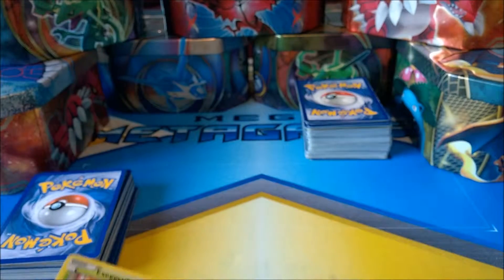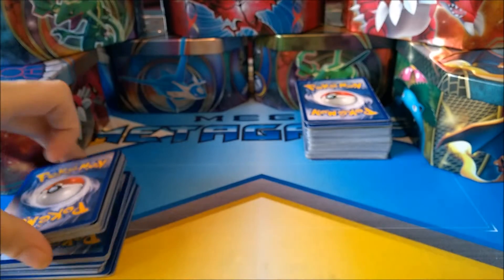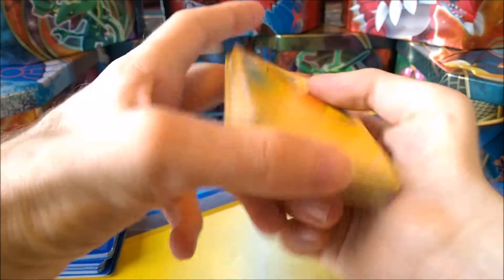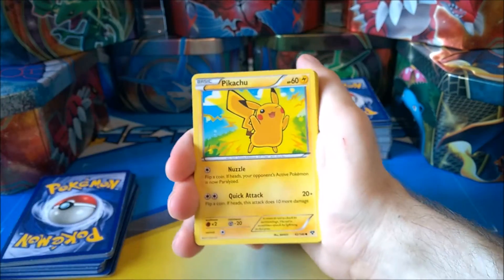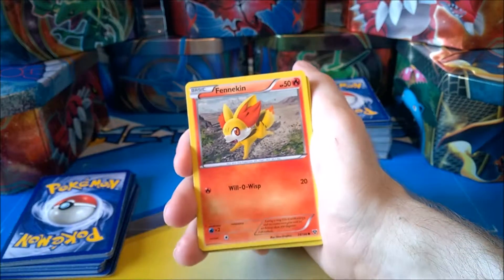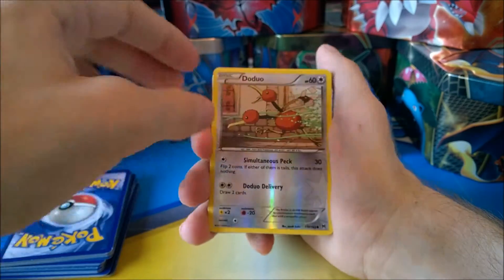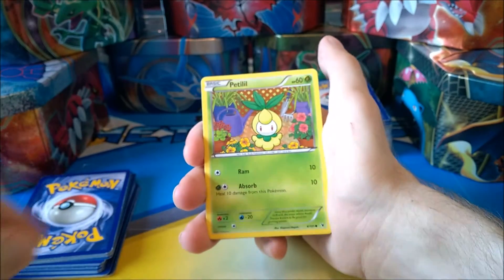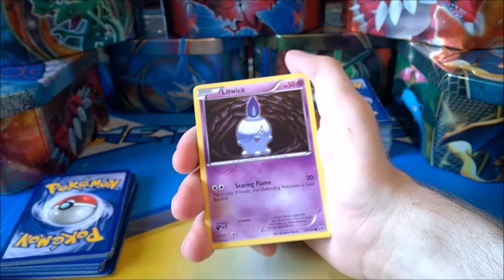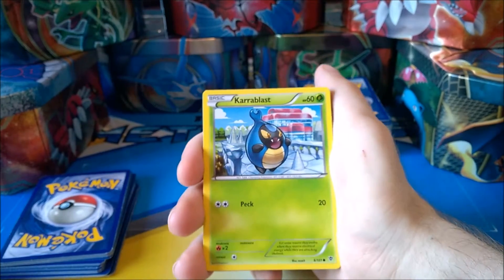So far we have pulled one Hollow — that is the Mewtwo. Let's see what we can get in this lot. So we have a Pikachu, a Raticate, a Fennekin, a Panseer, a Doduo Reverse Hollow, a Petalil, a Lichwreck, and a Druddigon. Then we have a Caroblast.